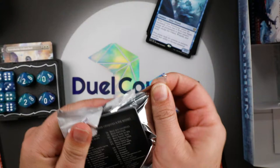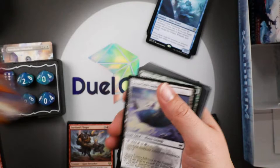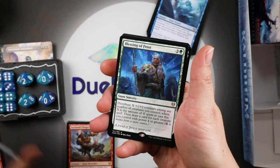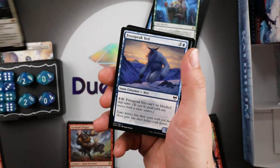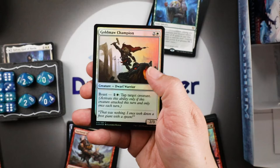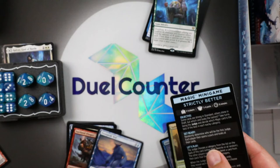Blessing of Frost — hey, another mythic! Nice! Halvar, God of Battle — flip him over to see the Sword of the Realms. Wow, there are a lot of those god cards. That's pretty cool, that's awesome. Gold-Forged Champion, and on and on we go.